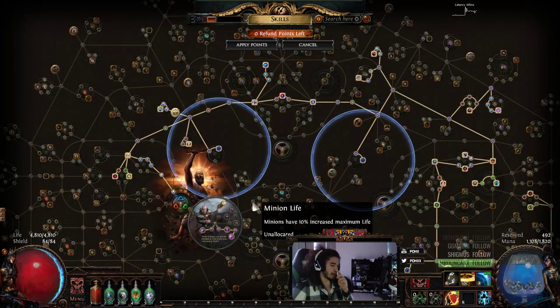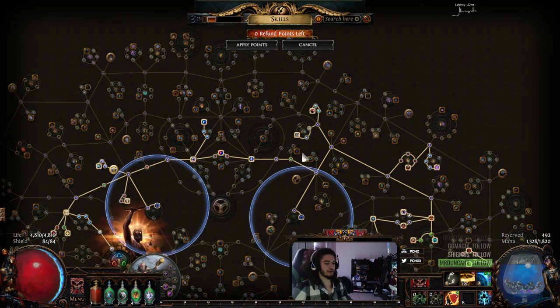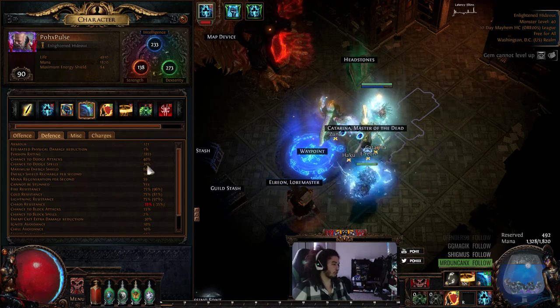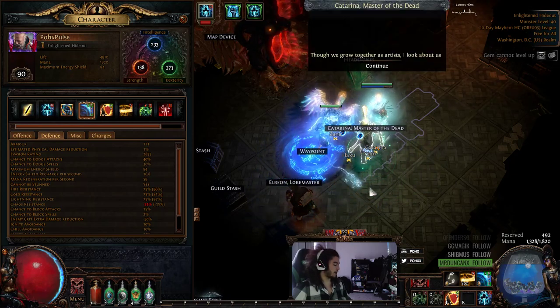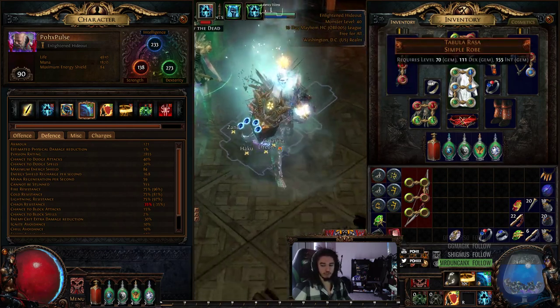Reflect wasn't too bad — it was definitely kind of scary at times, but I think the spell dodge really helps against reflect, along with Fortify. And of course with Volgrace we're almost at 70% spell dodge. Cast when damage taken and Warlord's Mark is very important for that as well.